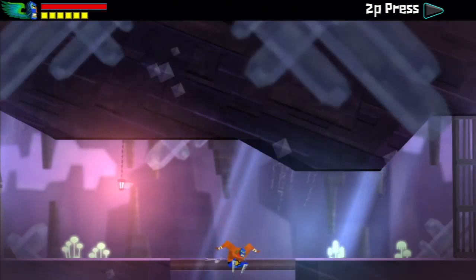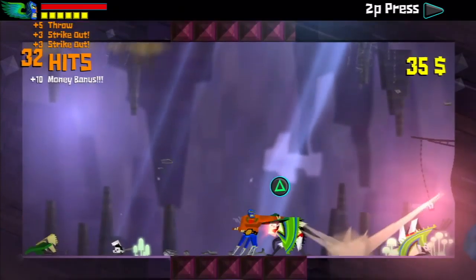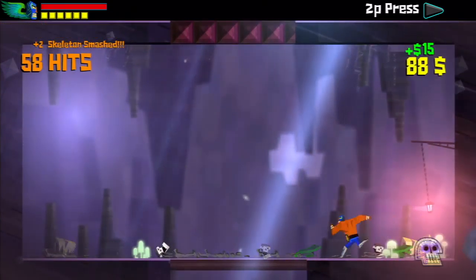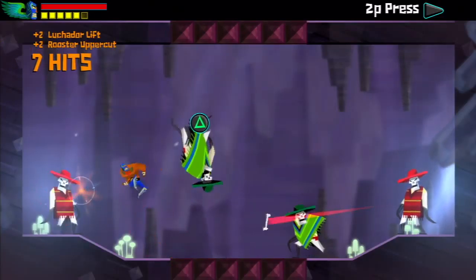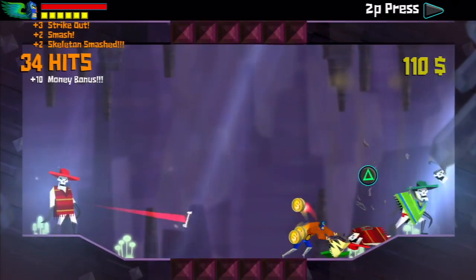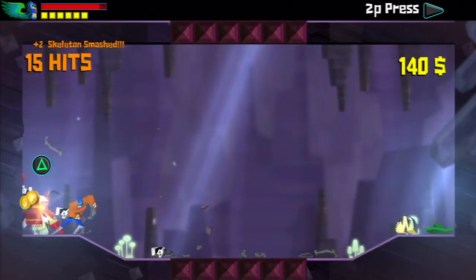Your basic gameplay is combos, throws, and grapples. You can throw between dimensions as well as execute different special moves. There's a whole section where you can learn how to do different combos within the game — air juggling, hitting enemies across the screen and all sorts of stuff. There's really a lot you can do with the combo system, which is pretty refreshing and it doesn't make it boring at all.